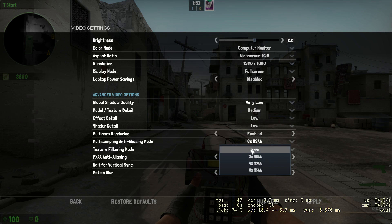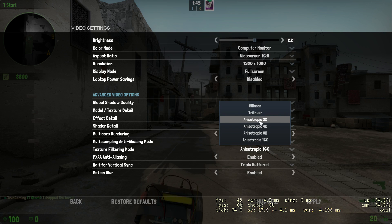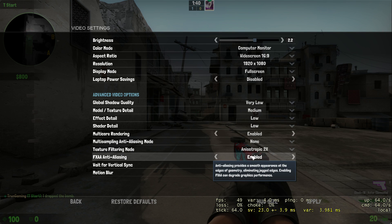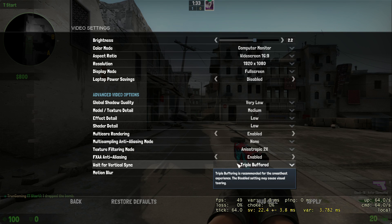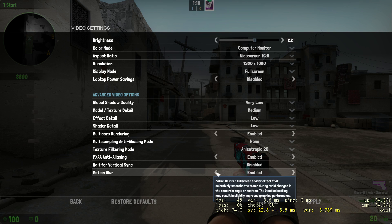Multi-Sampling, I'll put that on None. Texture Filtering, you can put it on Trilinear or Anisotropic 2x — I'm just going to put it on that. FXAA Anti-Aliasing — I'm not even sure how to pronounce that — I put it on Enabled, keep it the same. Wait for Vertical Sync, put that on Disabled, because it locks your frame rate at 60, and you do not want that. And disable Motion Blur — it's annoying and you can barely see.